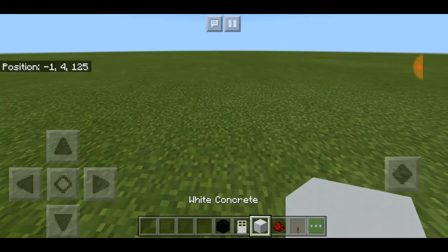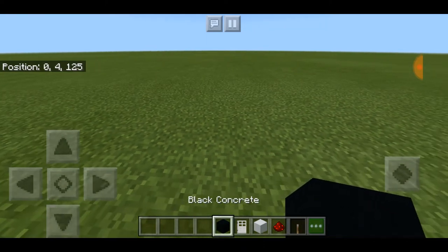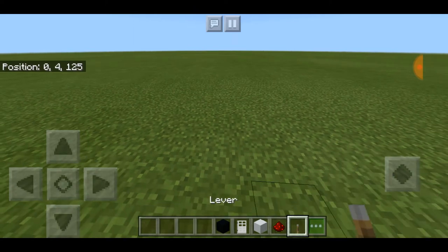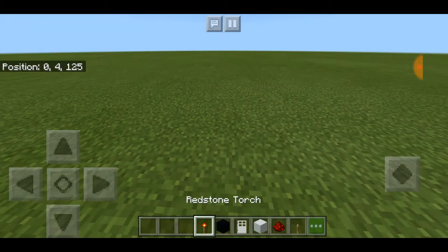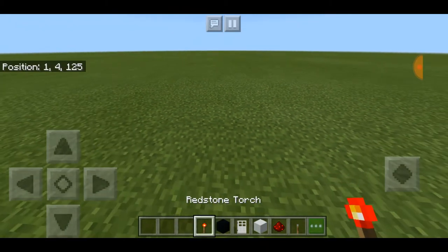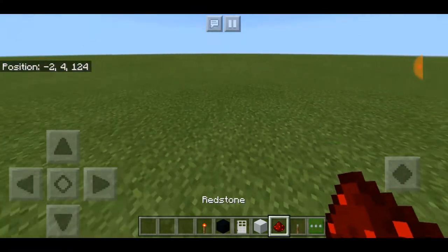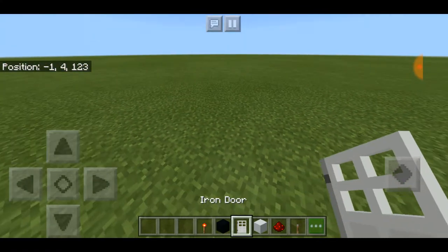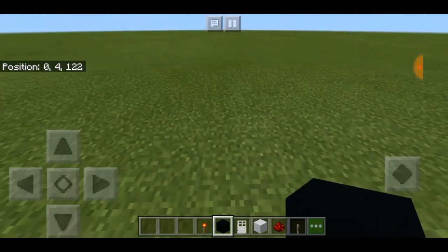In my inventory, here's everything you're going to need: some kind of block — I use two different types of blocks, that's just the way I do it — redstone, levers, and redstone torches as well. You need seven levers, seven redstone torches, and to be safe a stack of redstone, and one iron door or something for it to activate.